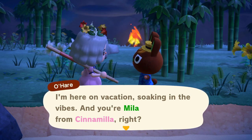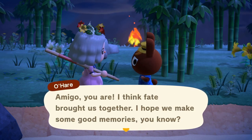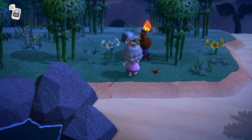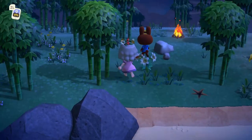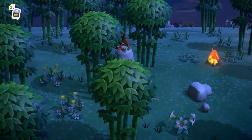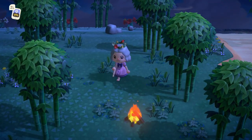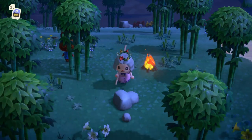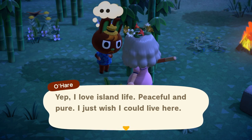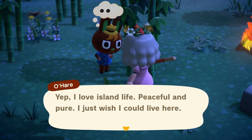He's on a vacation and he is going to join our tropical vacation island! He says 'You're Mila from Cinnamilla, right amigo? I think fate brought us together - I hope we make some good memories.' Oh my goodness you guys, we found our first villager that we want! Look at him with his little aloha shirt and straw hat - yes O'Hare, you are so cute!